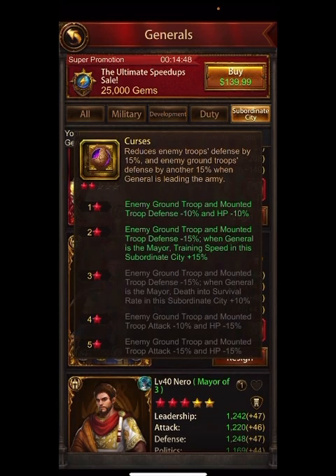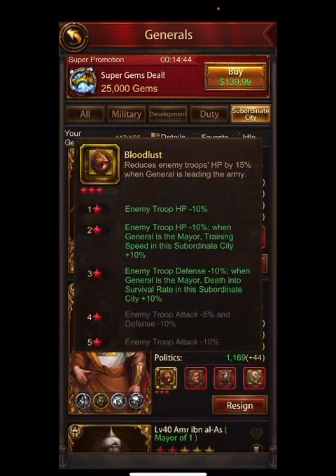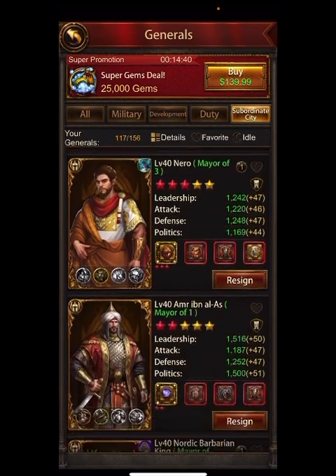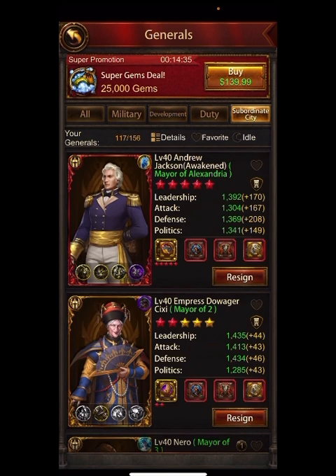For example: CC defends ground really well and debuffs them; Nero defends everybody — I recommend everyone should have a Nero with the HP bonus; and AJ (Andrew Jackson) is great for archers. All new players should probably have AJ. If you're a new player, people are pretty much attacking you with ground or archers, so those are the troop types you're going to have to debuff.